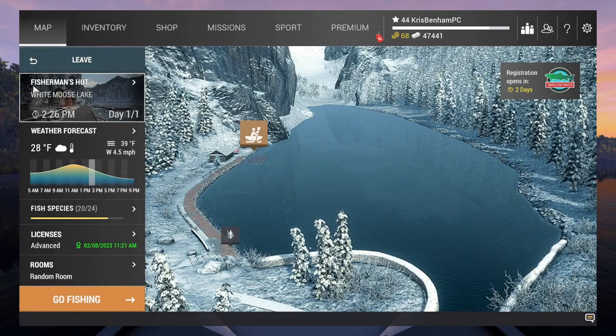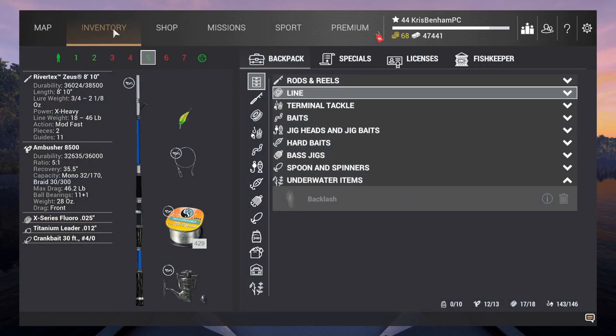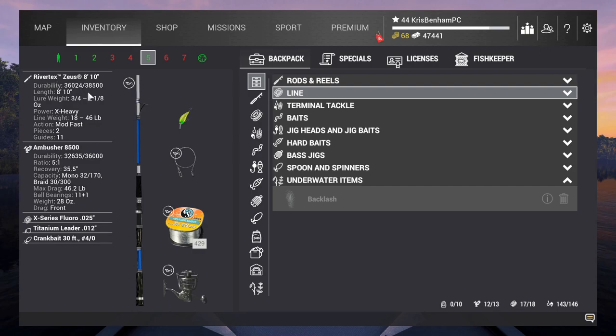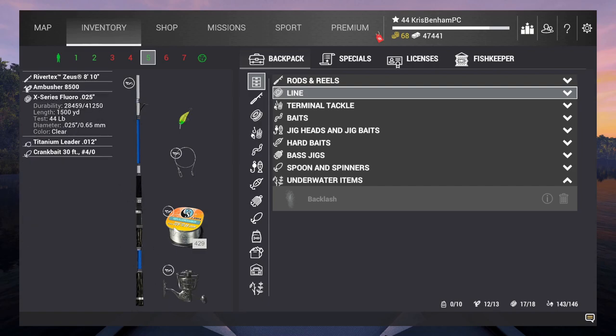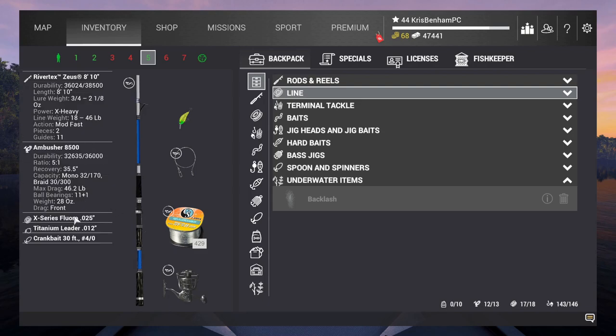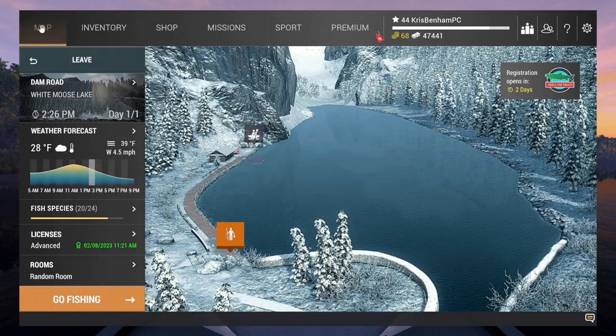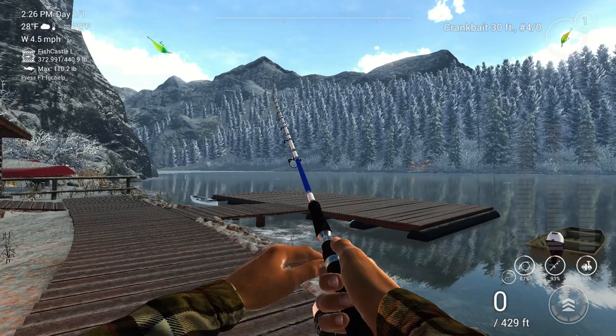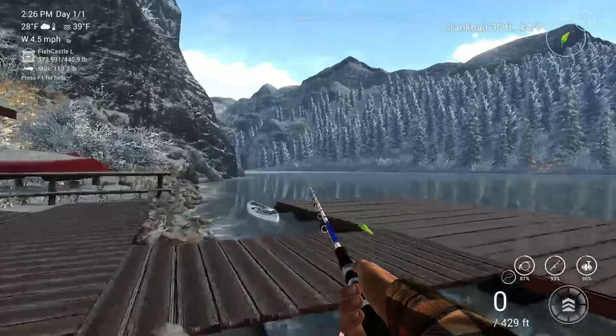Here's how I caught the trophy splake at White Moose Lake from the Fisherman's Hut spawn position. Here's the rod, reel, line, and leader — but what I want to highlight most is the bait. I used the crankbait 30 foot four-hot lure, and it was extremely unusual how many different fish I caught with this lure from the same position. I highly encourage everybody to try this.